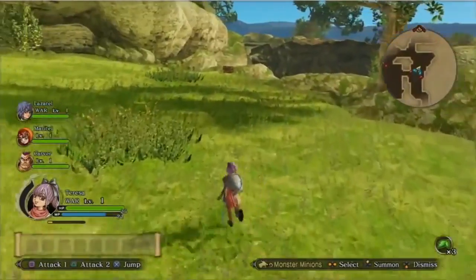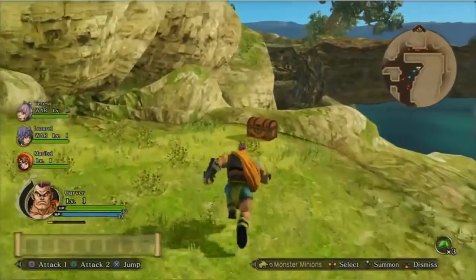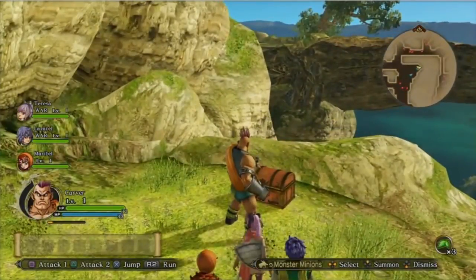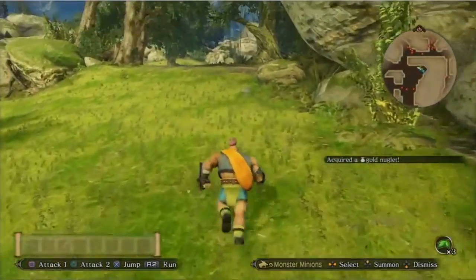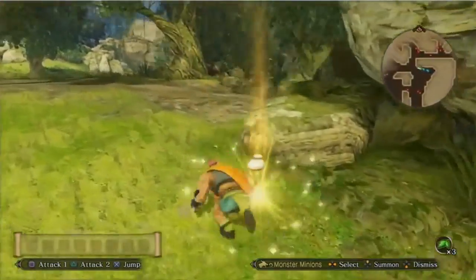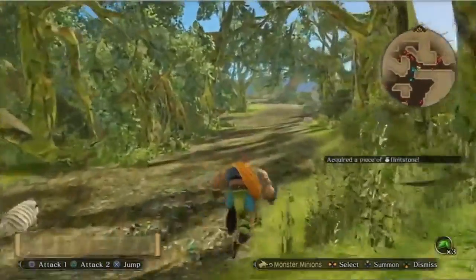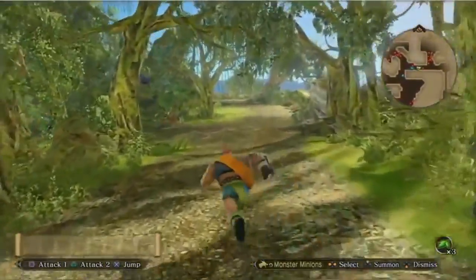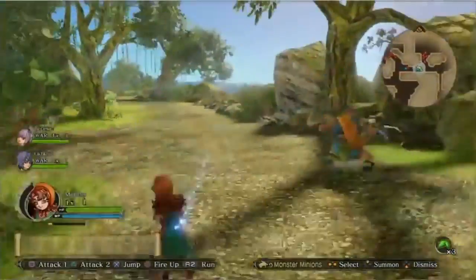Every character also has a bunch of special attacks, which is where the game becomes really flashy and fun. These are fan-favorite characters from prior Dragon Quest games. There are actually four of the 15 playable in story mode. Two of them are brand new to Dragon Quest — the guy with purple hair, Lazerol, and the girl with pink hair, Theresa. But Carver, from Dragon Quest 6, is a fan favorite, and we also have Maribel in the party — she's from Dragon Quest 7.